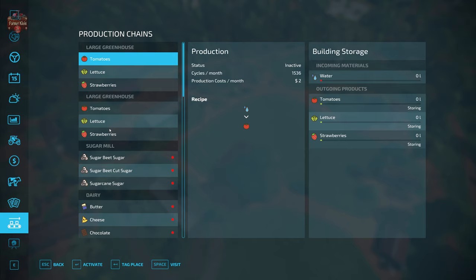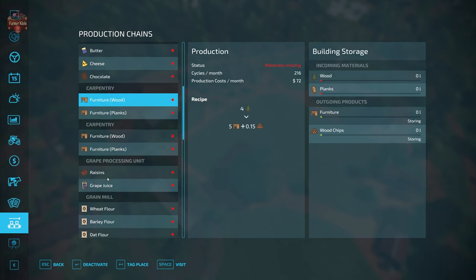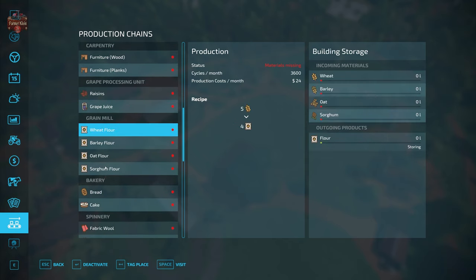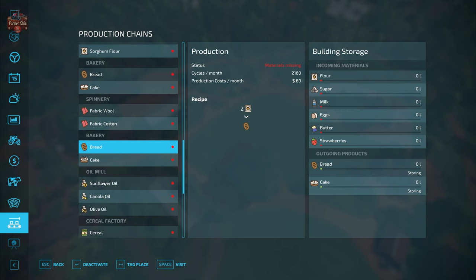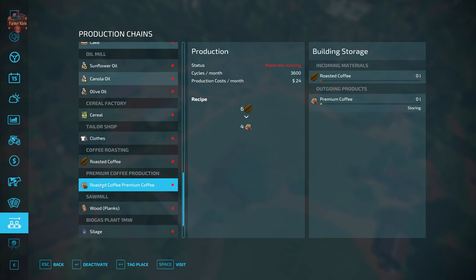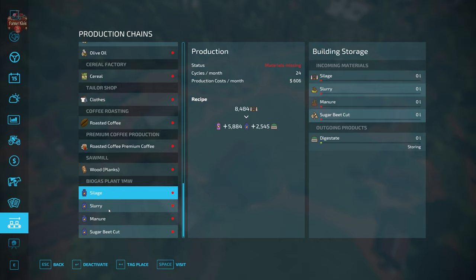In addition to the two large greenhouses at the start, we also have a sugar mill, a dairy, and two carpentries. We have our grape processor, grain mill, bakery — there's another bakery, another oil mill, cereal factory, and tailor. Then we have our coffee roasting where coffee is the input and roasted coffee is the output. We have our premium coffee production which takes roasted coffee and outputs premium coffee. We also have our sawmill and base game BGA.